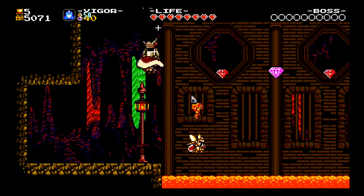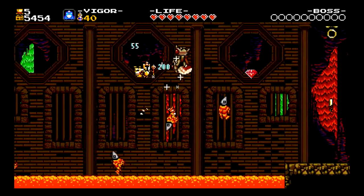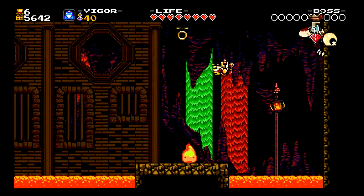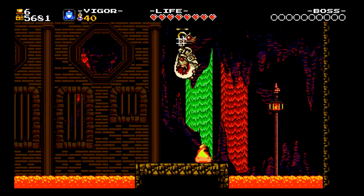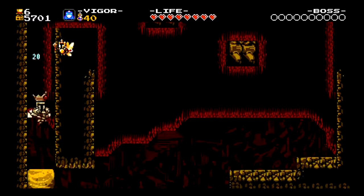Okay, so what we got here is a little bouncy platform — yep, that's all it is. You just bounce on the fire fish, get through the secret area — bam, secrets. Got them.